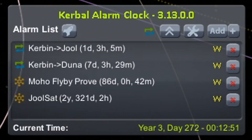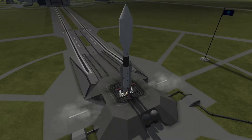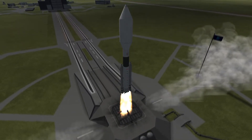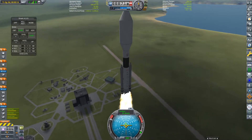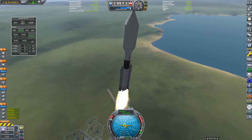You may have noticed that we have a transfer window to Duna coming up in a few days. So far, the only thing I've sent to Duna was a scientific satellite and a small lander. This time, we've got much more advanced technology, so I think it's about time to send our first Kerbals to another planet. Our first interplanetary mission is going to be a crewed orbit of Duna and its moon Ike. There won't be any landings in this mission, but there are still some huge rewards to be gained.